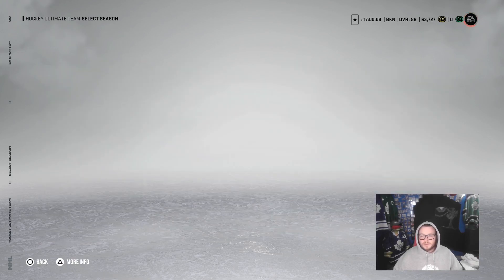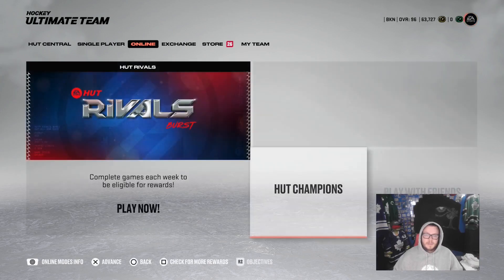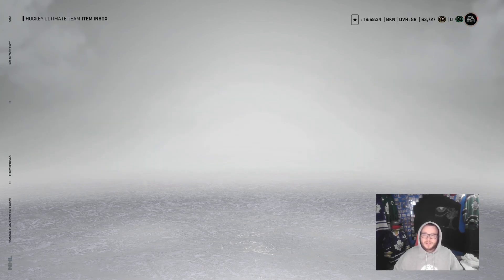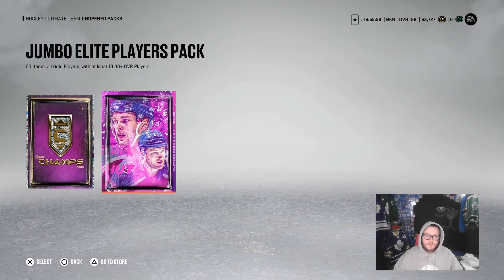We're gonna click on Results Available to show us how we did last week in Hutt Champs. We had 1,575 round points, went 13-4-3, and finished ranked 359. Once we collect everything, you'll notice you also get more Hutt Champs points — another thousand points — putting us up to a grand total of 23 Hutt Champs points that we can't do anything with yet. Then we'll go over to packs — Jumbo Elite Player Pack, which is good.